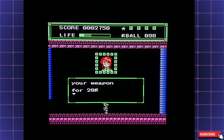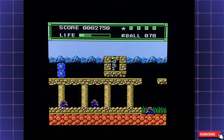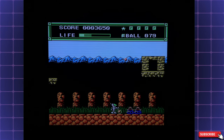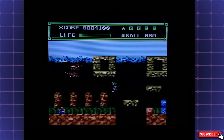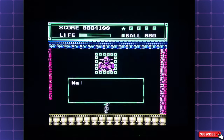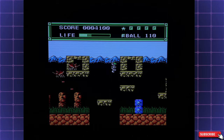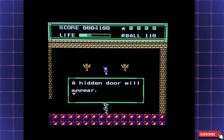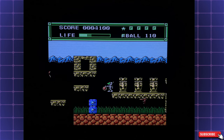You can power up your weapon for 20B — sure, yes. That should be faster and more powerful. The game also hints: 'By shooting the right stone card with a star five times, a hidden door will appear.' I think that's something we already did.